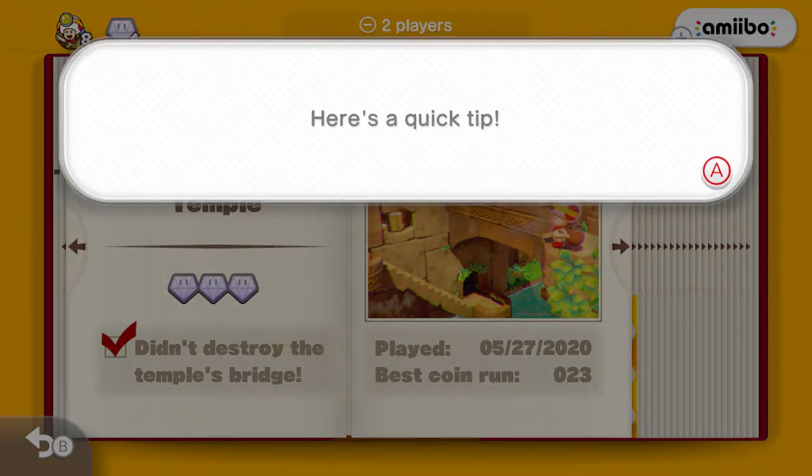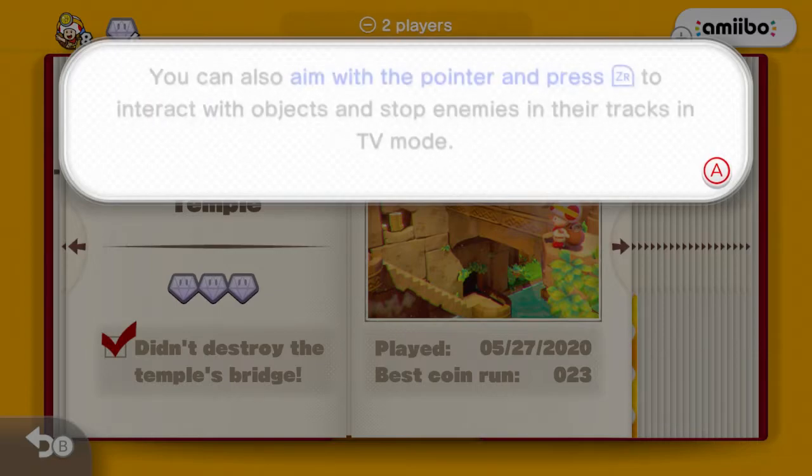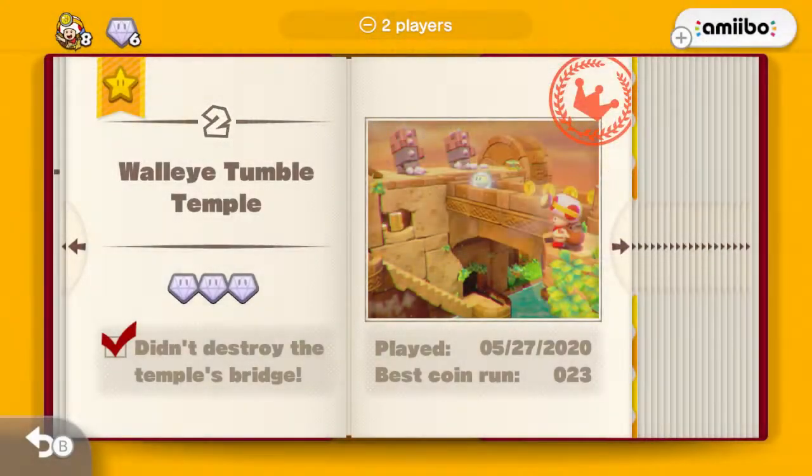Now that we've cleared this level, we have a quick tip: touch the Switch to interact with objects and stop enemies in their tracks. You can also aim with the pointer and press ZR to interact with objects and stop enemies in their tracks in TV mode. I don't know why it doesn't recognize the Pro Controller — that's a little weird. A lot of people would probably recommend using the Joy-Cons over the Pro Controller in this Switch version, but I just like the Pro Controller — plus Joy-Con Drift is a thing, so why would I want to play with Joy-Cons?